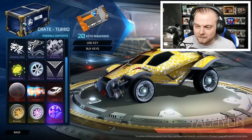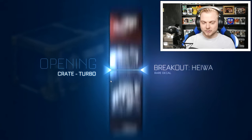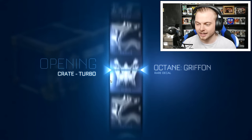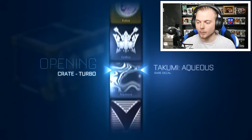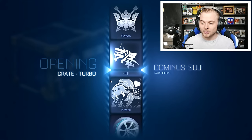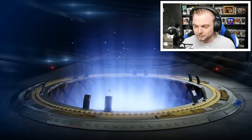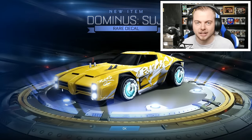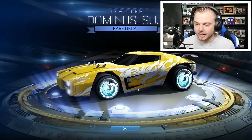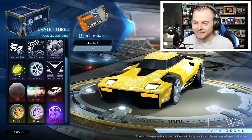Let's do this, let's open our first turbo crate! We need a little bit of luck today guys. If we get a mystery decal I will be so happy. What are we going to get? First of all, we're going to get a rare decal - I knew it! We got the Suji for the Dominus. I knew it was going to happen. It doesn't look that good, alright.